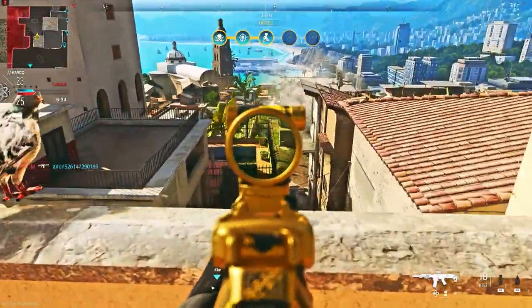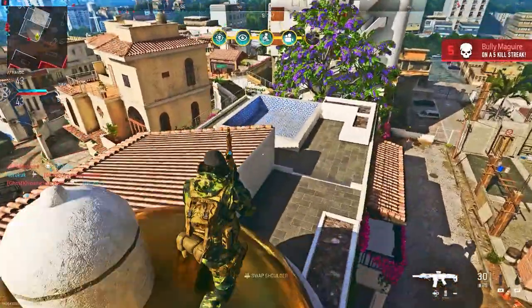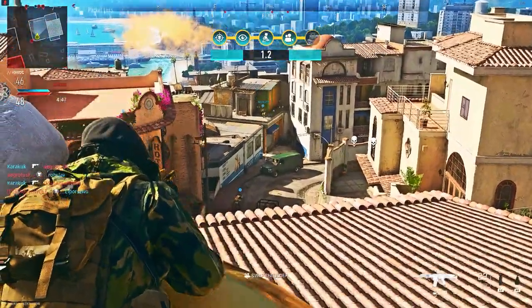You can either jump onto this roof here and chill up there, or choose a different roof if you want. This one hasn't been shown yet — if you just run and jump on top of this gold thing, you can get on top of this roof as well. I thought I'd show you this in today's video; you can just chill up here.